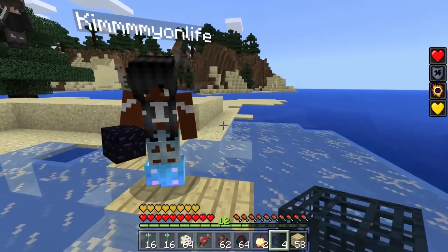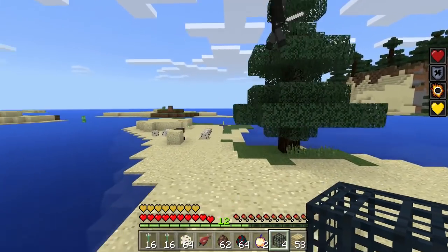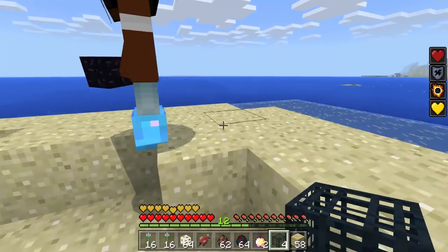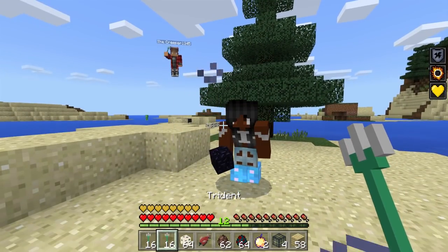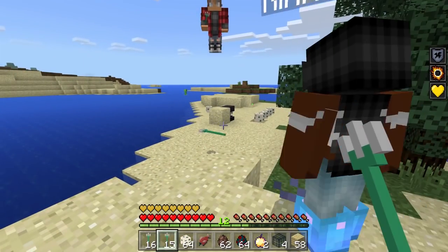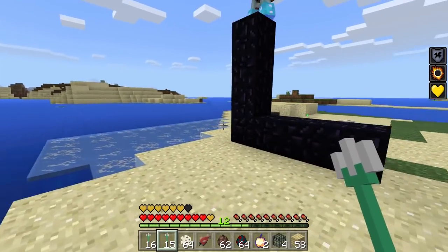If you guys are swimming through different biomes, you'd actually notice that the eggs hatching in Minecraft would be determined in their gender based on the temperature. Obviously, you guys can't really feel too much temperature in the game — it doesn't really affect the player too much depending on cold or warm weather. That'd be kind of interesting if they would introduce some type of way for our own character to feel temperature.